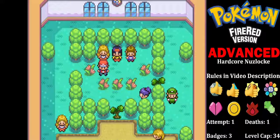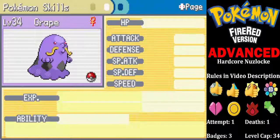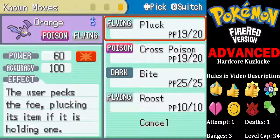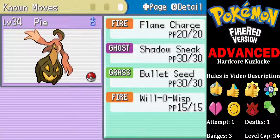Okay, so we've made it to Celadon City and it's now time to take on Erika the Gym Leader and hopefully get our fourth gym badge. So here's the team we're going to bring. We're going to lead off with Grape, our Swallot, with Sludge, Slack Off, Toxic, and Body Slam. Orange, our new Crobat, with Pluck, Cross Poison, Bite, and Roost.